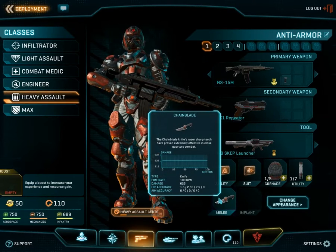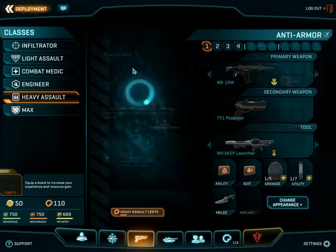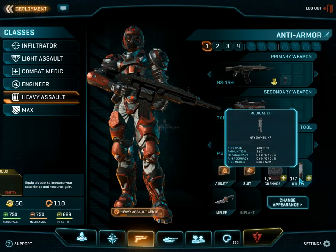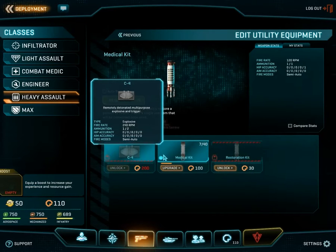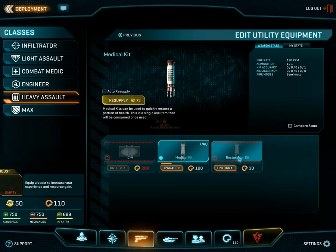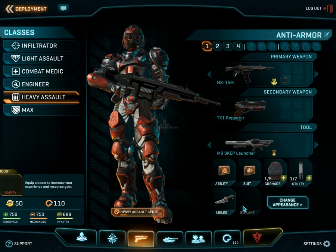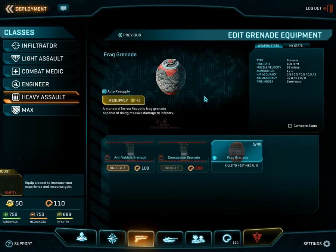Melee — every class has a melee, and it is always a knife. You can't really change this; it's always just the generic knife. These are your utilities: I have a medical kit equipped, which is a self-healing device you use on yourself. The heavy assault also has C4 and a restoration kit — the restoration kit is a heal-over-time, whereas the medical kit is just a straight heal. And I have grenades available: frag grenades, concussion grenades, and anti-vehicle grenades.